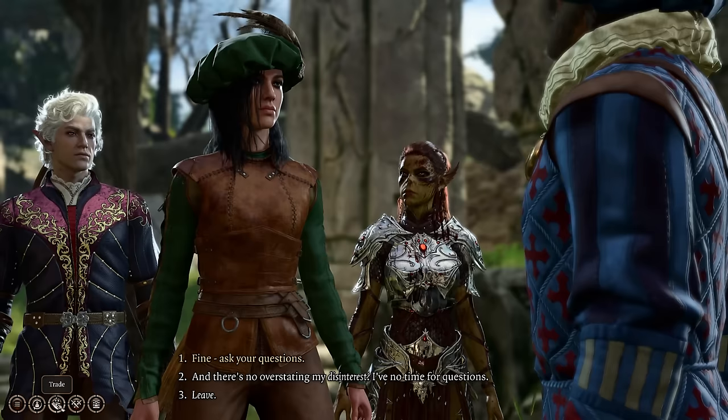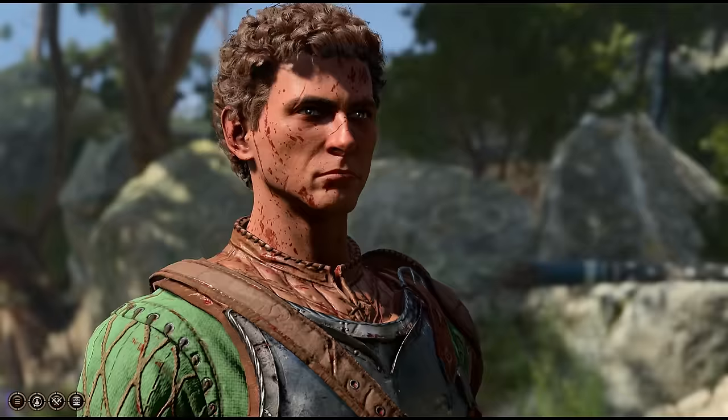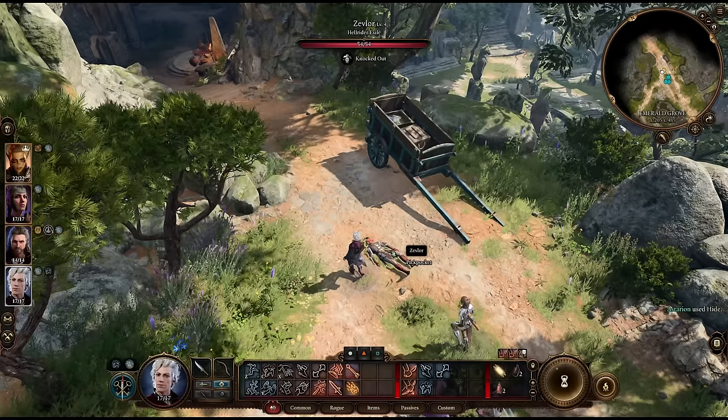And while you're talking to Volo, be sure to buy this ring of his. If you let Aradin knock out Zevlore, you can easily pickpocket his snazzy gloves without him noticing.